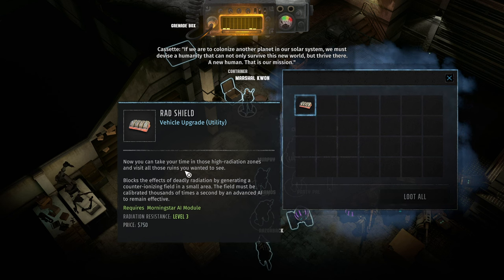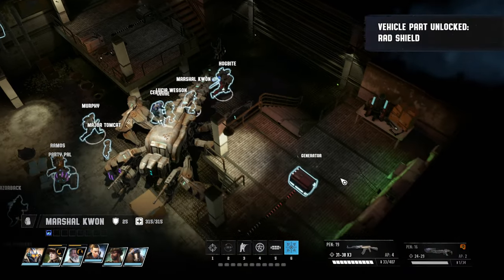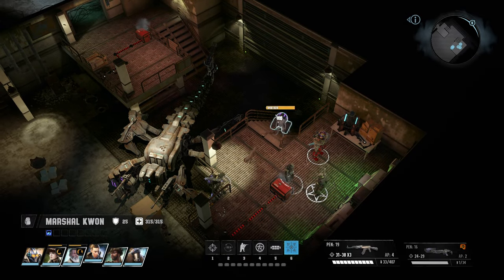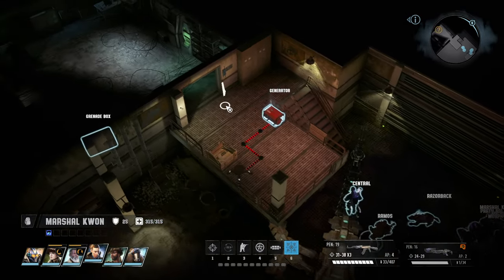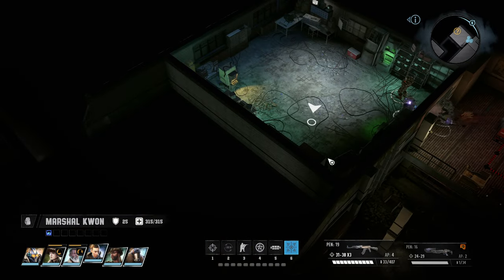Now you can take high-radiation zones — that is our mission. That allows us to go into level 3 radiation apparently. Very, very nice. Good loot so far, I like what I'm seeing.